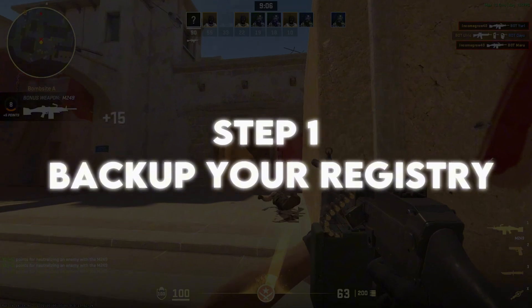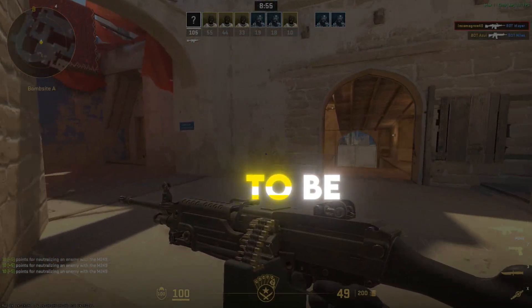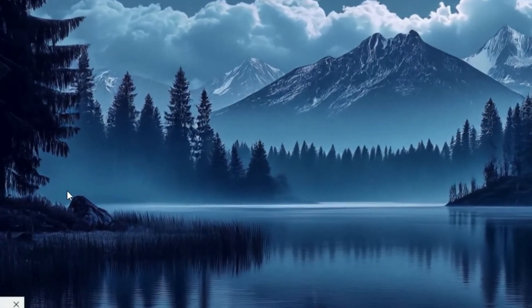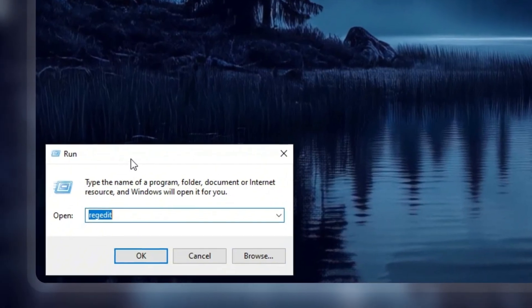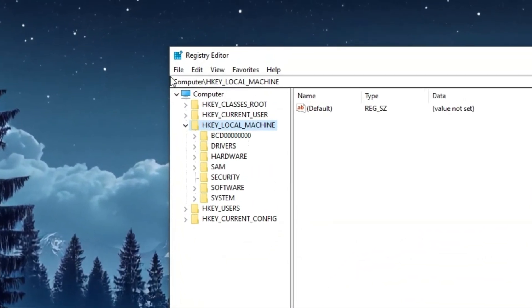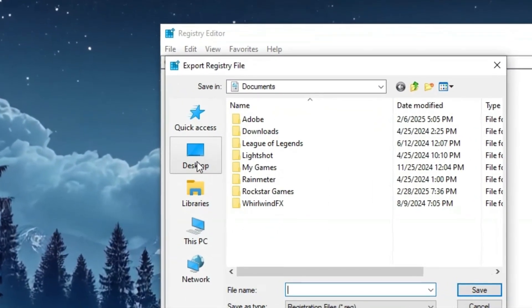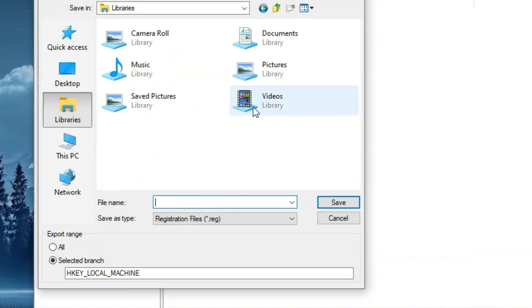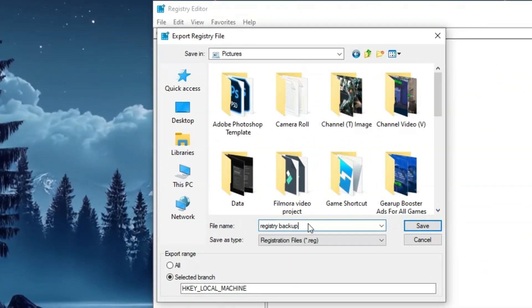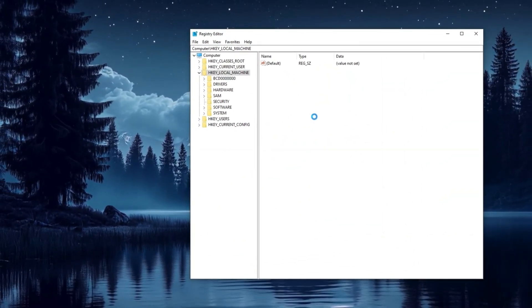Step 1: Backup your registry. Before making any changes, we need to create a backup to be on the safe side. Press Windows + R to open the Run dialog box, then type regedit and hit Enter to open the Registry Editor. At the top left corner, click on File and select Export. Choose a location to save the backup, name the file 'registry backup', and make sure to select All under the Export Range option. Finally, click Save to create a backup of your registry.